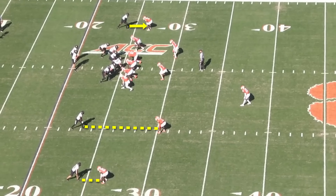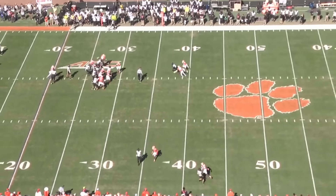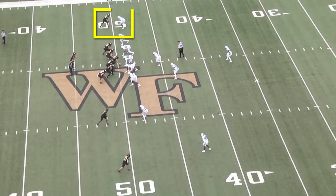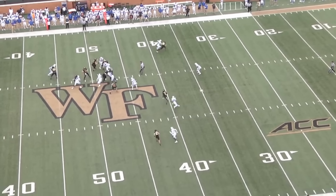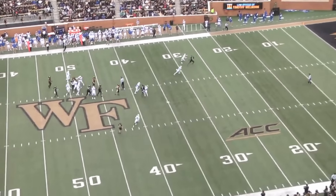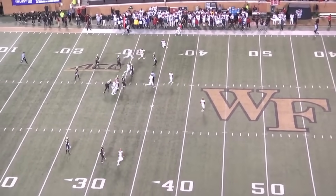On to the passing game — assuming ideal numbers, basically one-on-ones across the board. On the one receiver side, their go-to is a deep in route — what I'd call a dig. This is a great man-beater for outside receivers, since outside cornerbacks typically play outside leverage to funnel receivers back into their help inside. But since we've taken the plus-one away, they no longer have help there. They'll also occasionally take shots, usually a post instead of a go for the same reasons. You'll also see them run hitches, but that almost always happens against really soft coverage or when teams bring a corner blitz.